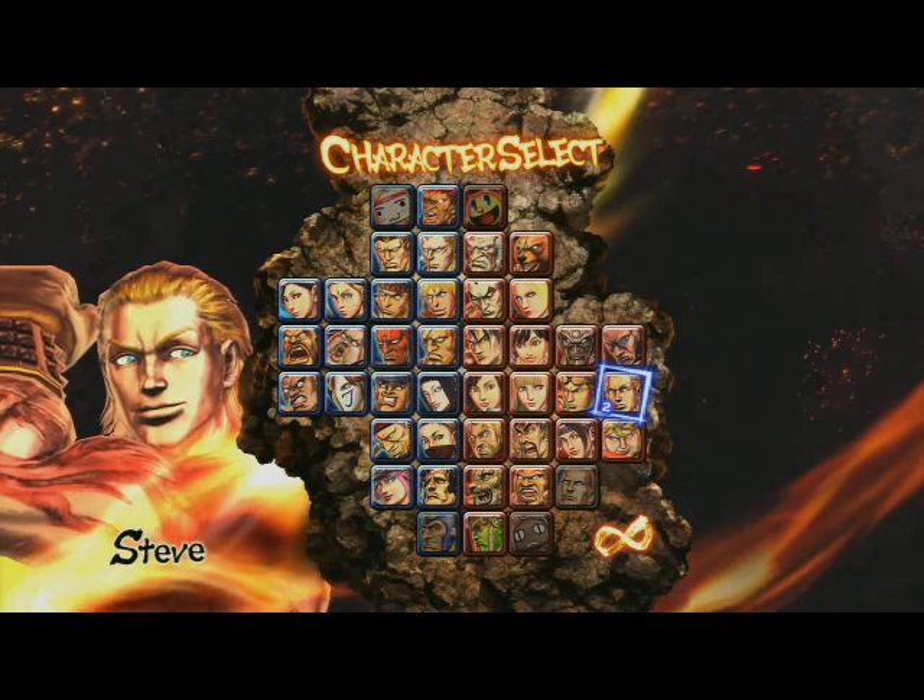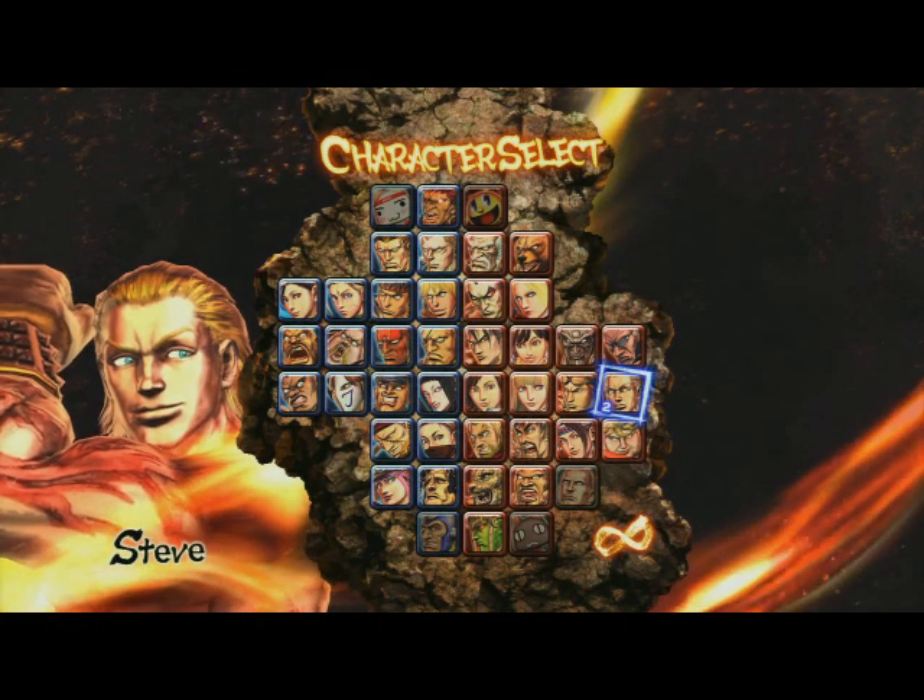Now the character roster has 18 Street Fighter characters and 18 Tekken characters. Plus there will be 12 downloadable characters that will be released at a later date.